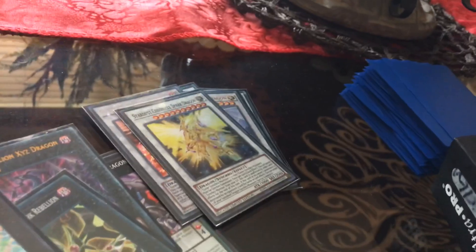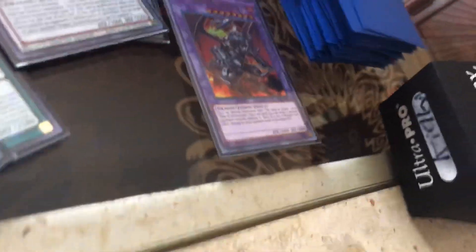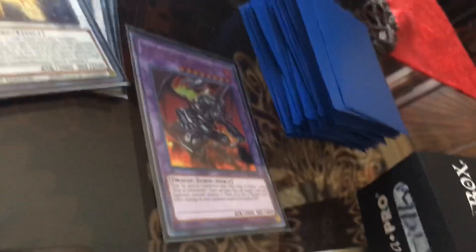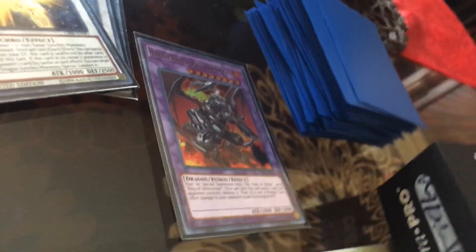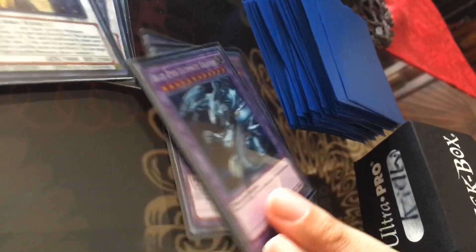And now for the Fusions. Here we go - Destruction Dragon. You fuse it to summon using Fang of Critias and a Ring of Destruction. Once you activate it, I can target one of your monsters on the field, destroy it, and if I do, you take damage equal to that monster's attack points. And here's one of my classic favorites - behold, the Blue Eyes Ultimate Dragon! I have that one too.